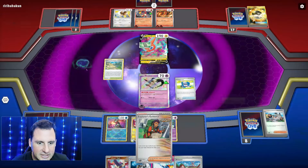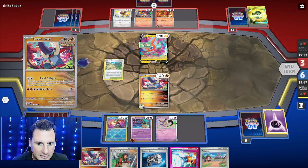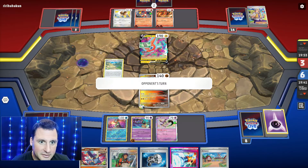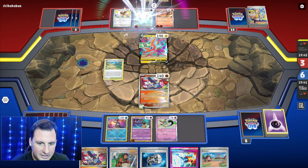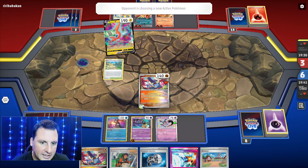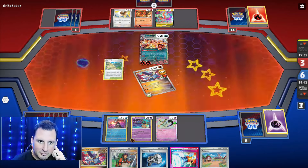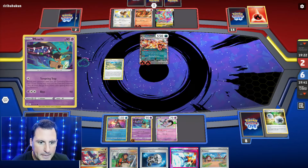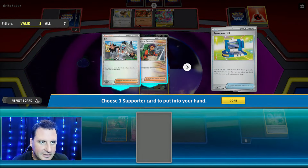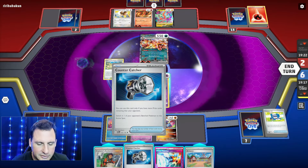There's an Explorer's Guidance which I don't really want to use. Let's retreat, come on up. We have to mill one at a time - this feels bad. Arvin - well, that gets rid of their last. This feels bad because I can't play Explorer's Guidance. Pal Pad - I do have two more. I think I should have just come up with Mawile but I'll deck out. That's the problem with this deck.